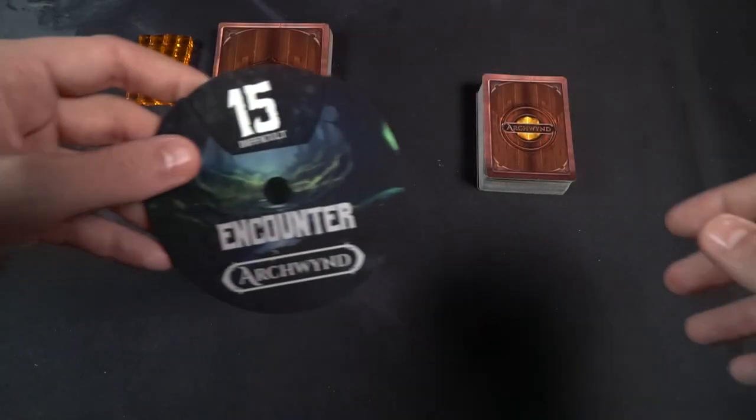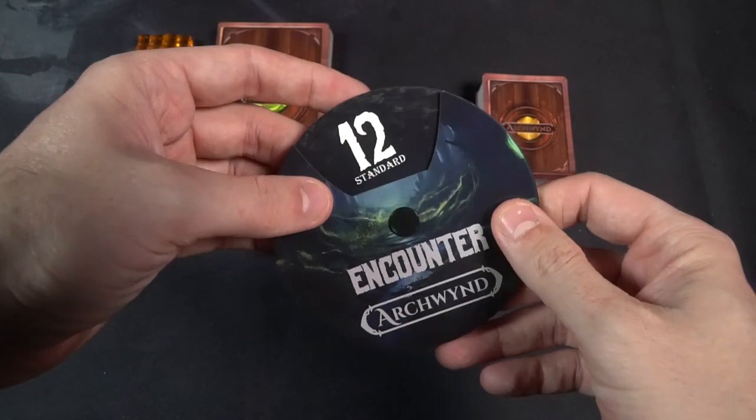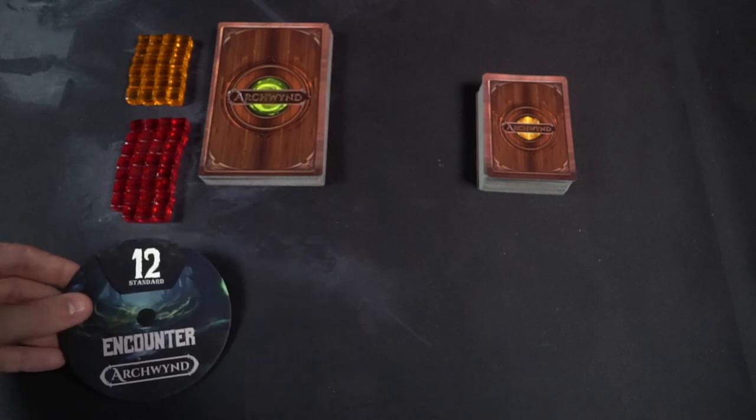After you've gotten your character, take a number of HP markers identical to the number of hearts on the bottom of your character's card. From there you'll have one d20, set aside the extra loot and HP markers within reach of all players, and then determine the difficulty. We recommend starting at 12 for a standard game, but you can increase it to 15 for difficult and 18 for god mode.